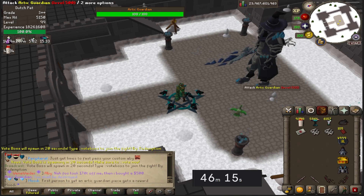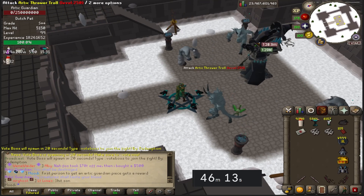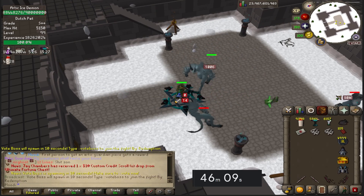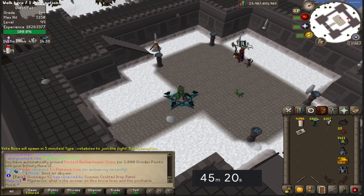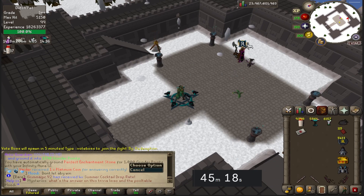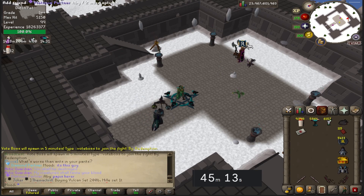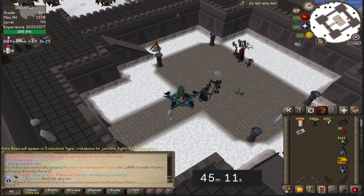I'm gonna bring some people here — look at the yell. The first person to get an Arctic Guardian piece gets a reward; usually that brings people in. I'm hoping for lower levels so I can actually help them out. I also forgot to mention that I'll be grinding my perfecting champ stones because of my aura — I should have more.